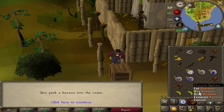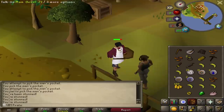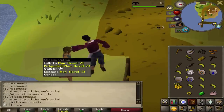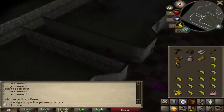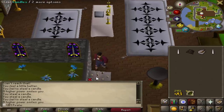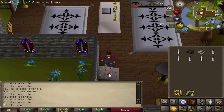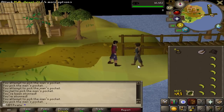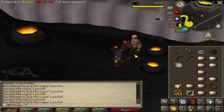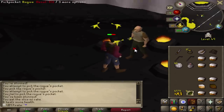Next, we worked on Pirate's Treasure — and Pirate's Treasure complete. After that, we went straight to Thieving, pickpocketing Men to 32 Thieving, with a couple random events inside. We also tried stealing some candles to see if it was better XP, but most of the time you failed as soon as you got it. And then back to pickpocketing — we finally got 32 after hours of Thieving.